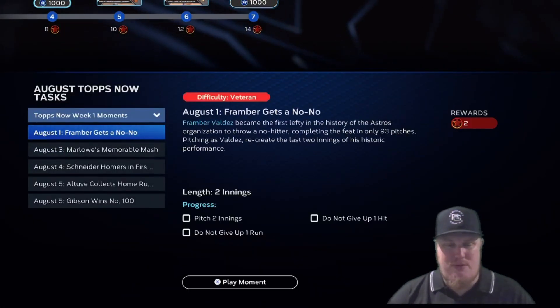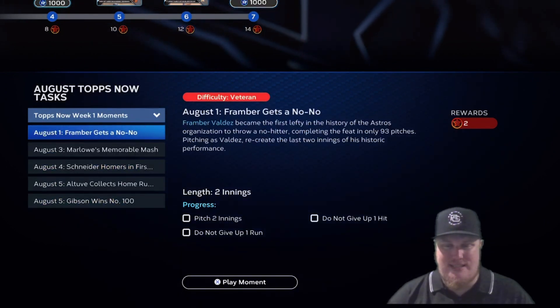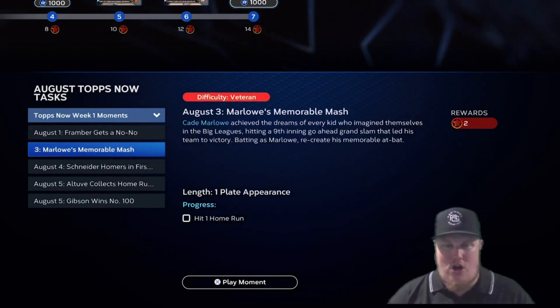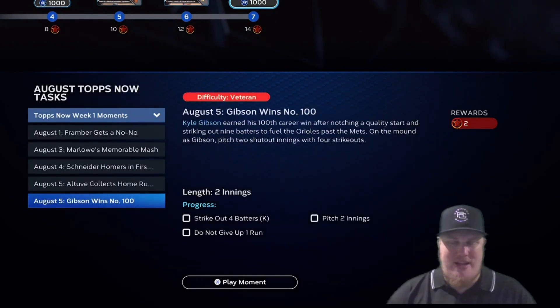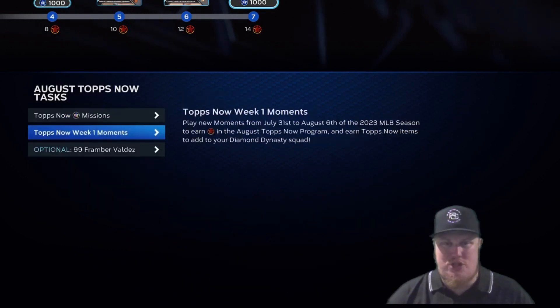We've got five week one moments. You're going to pitch two innings of Framber Valdez's no-hitter — recreate the last two innings of that performance. You're also going to hit a home run with Cade Marlowe, a home run with Schneider, a home run with Altuve, and then strike out some batters with Kyle Gibson. Five moments, two stars apiece.